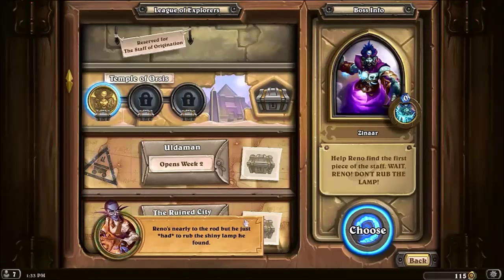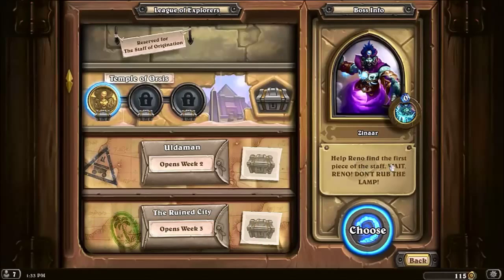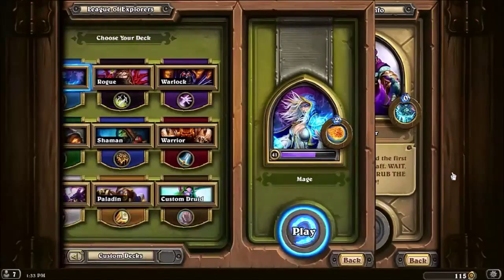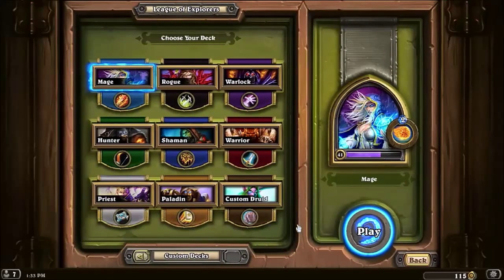Reno's nearly to the rod but he just had to rub the shiny lamp he found. Wait — 'Reno, don't rub the lamp!' It gives your opponent a drawn card and gives your opponent a wish. Oh okay, let's see what we play here.